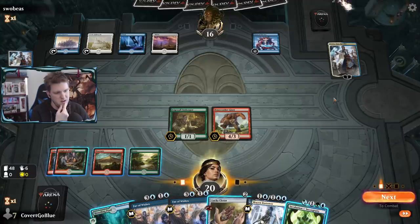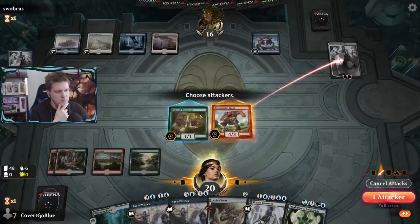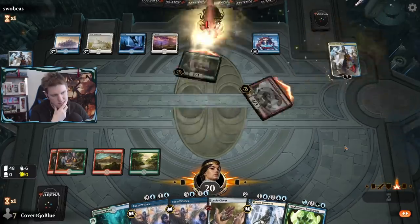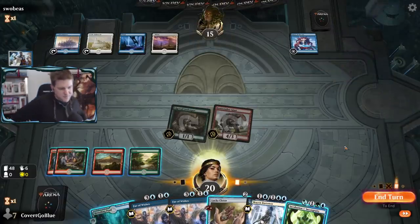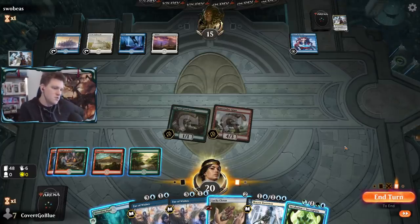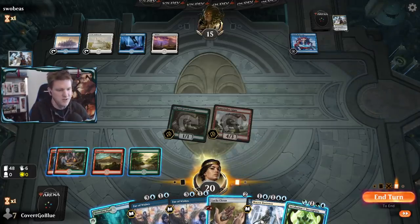Yeah they are going to Shatter the Sky. Maybe they're on a mission to counter this Clover - that's possible. Or they might Shatter at end step. We definitely don't want our Clover countered, but if we force it we might get another five damage and a little more card draw out of this.